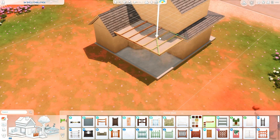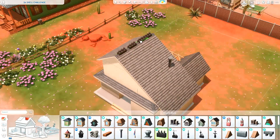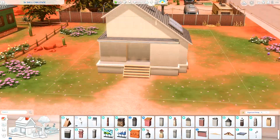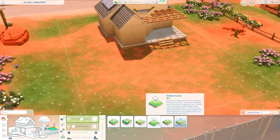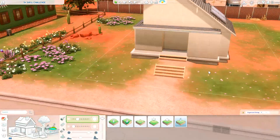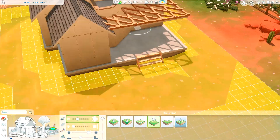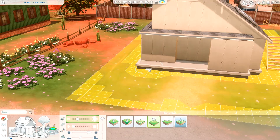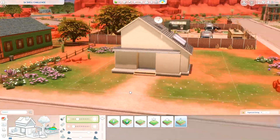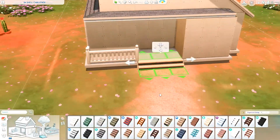This is the shell challenge that Simmer Kai uploaded, who you can find on Instagram and YouTube. I was inspired by the graphic that Kai made on her Instagram for the challenge announcement. This shell was placed in Strangerville, so this is the world we're building in today. I'm not the biggest fan of the terrain paint here, but the terrain actually fit perfectly for this shell and house I'm building. Strangerville is a beautiful world and I just love this orange desert vibe.